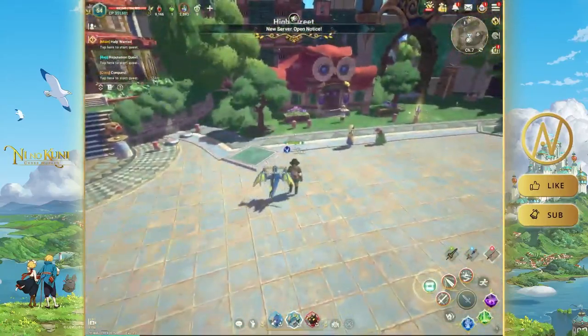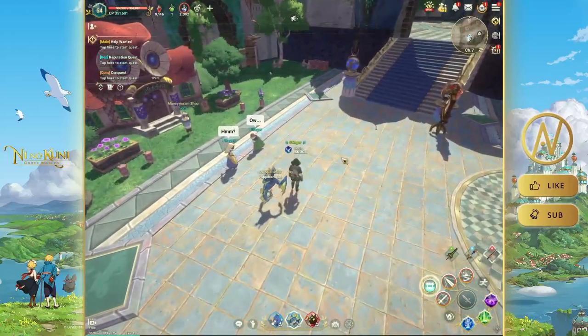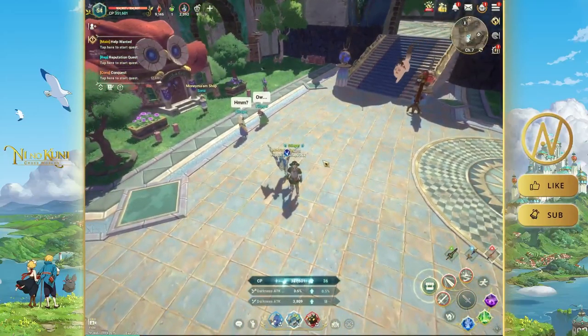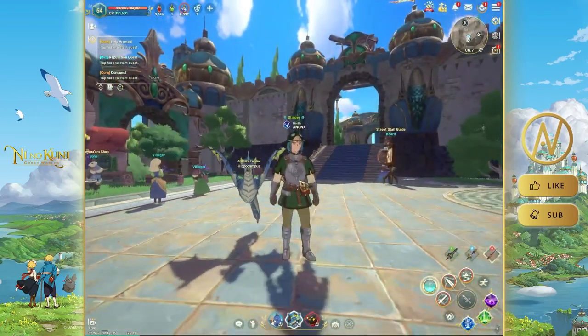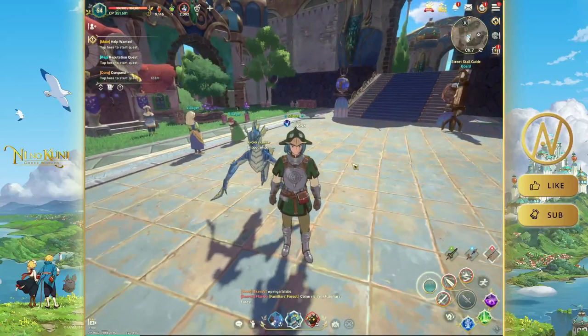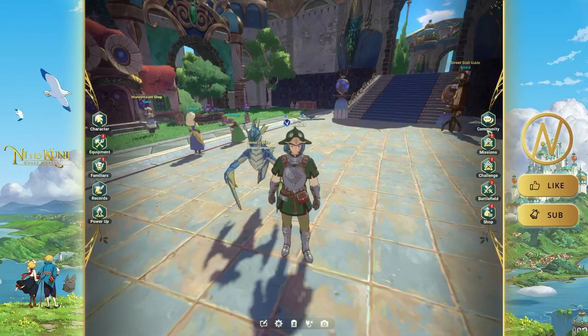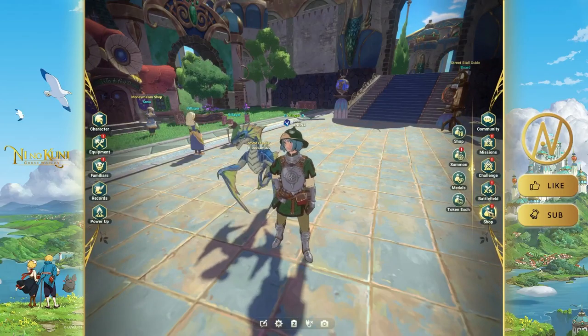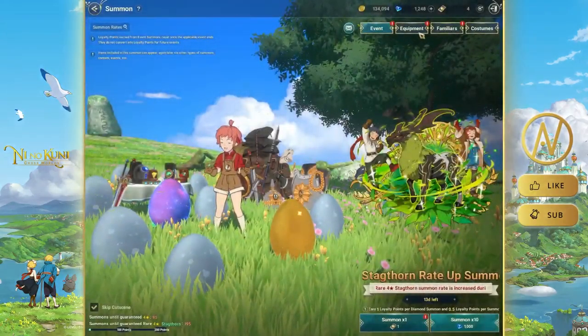That's pretty much the main tips. Also start hatching Familiars — you know what to do with the daily activities at this point. While we're here, let's do a quick equipment summon. I need to switch to my main character so the pulls go to the right character.